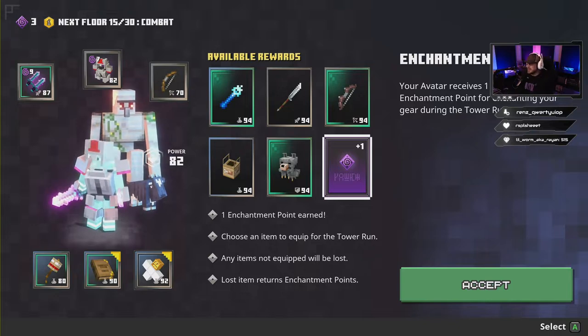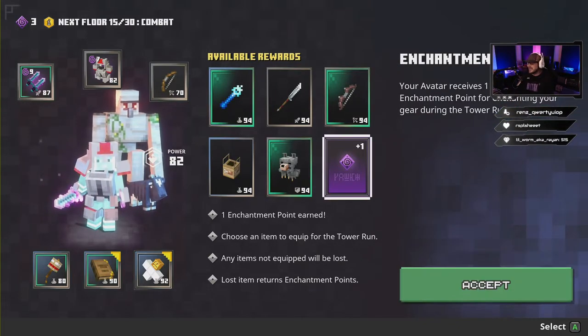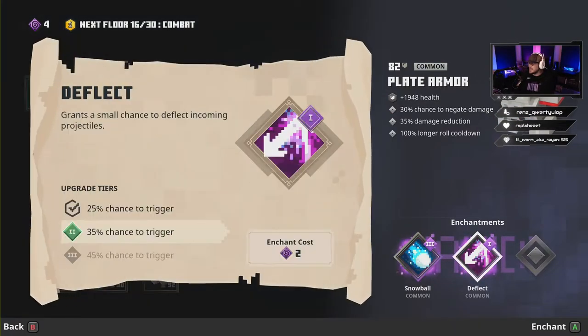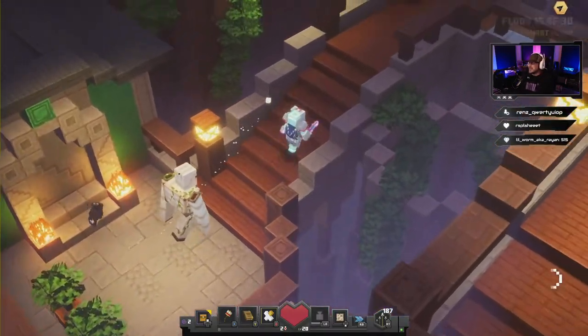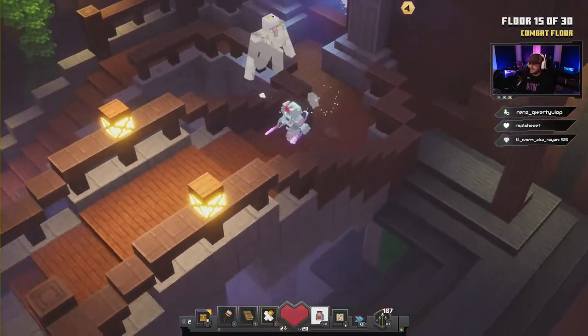We're already halfway through! We're gonna take an enchant point and stick it into Deflect. We're gonna just wait, get another enchant point later — let's get it.